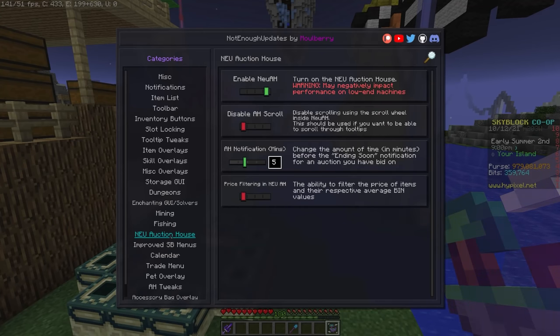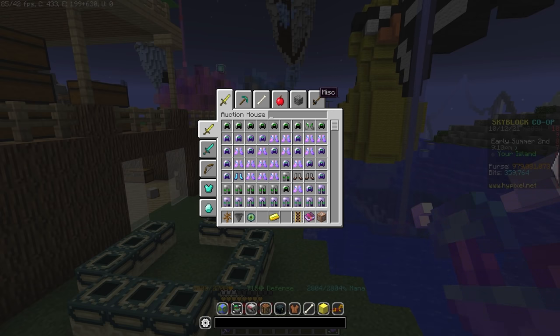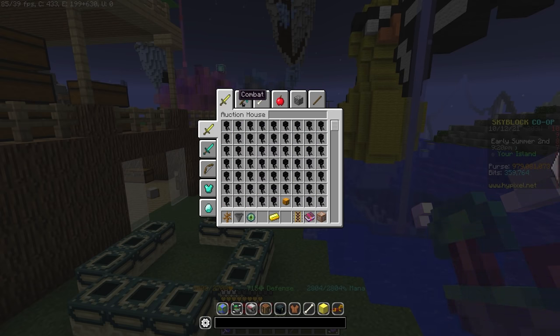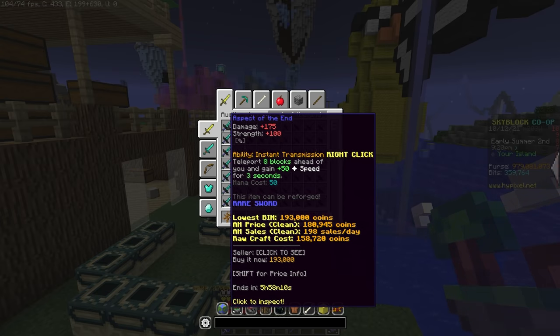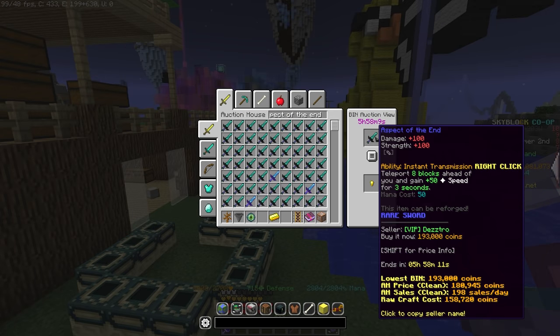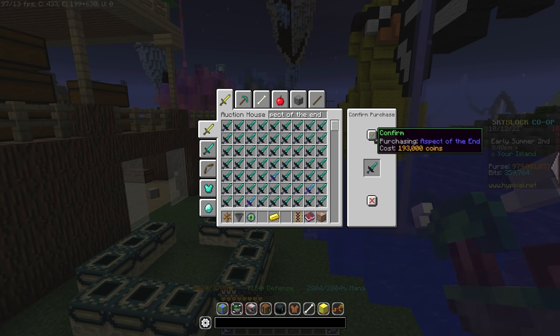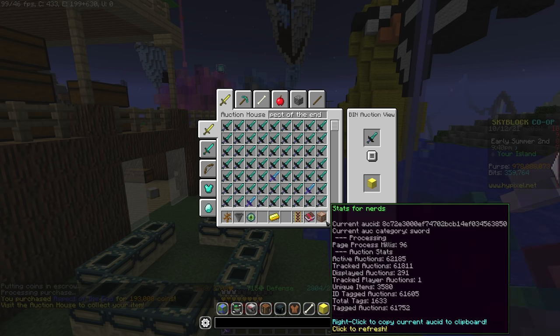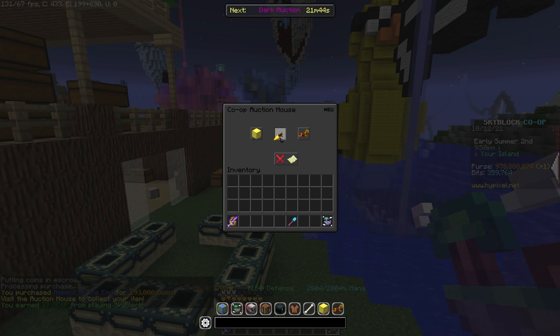NEU Auction House. NEU's auction house is a very feature-rich auction house viewer that's actually disabled by default because it can cause lag on low-end PCs. This loads entries from the API and allows you to search basically every item you want from anywhere in the game, even if you don't have a booster cookie, essentially making this a free alternative to using booster cookies for easy access to the auction house. This auction house lets you browse everything by name, category, and several more search criteria, and is a much better experience than using the traditional auction house. If you have the ability to use it, you might as well.